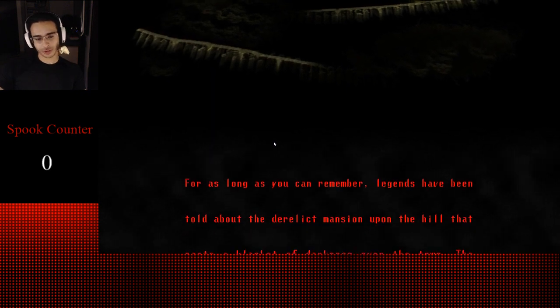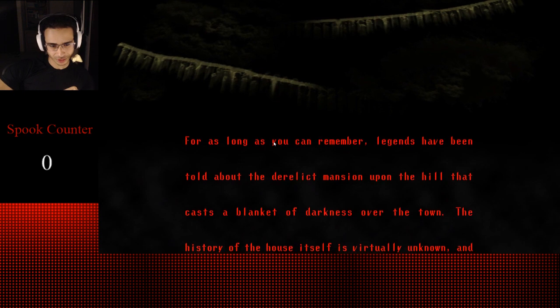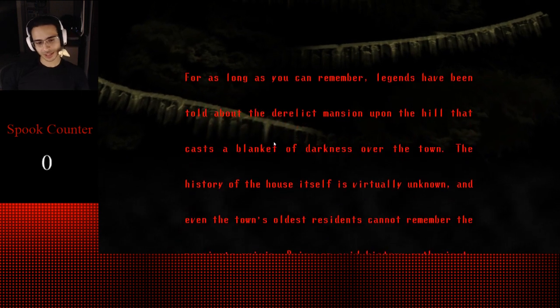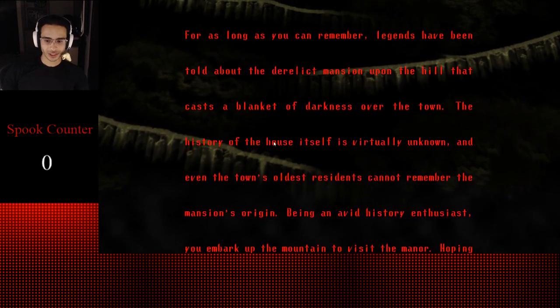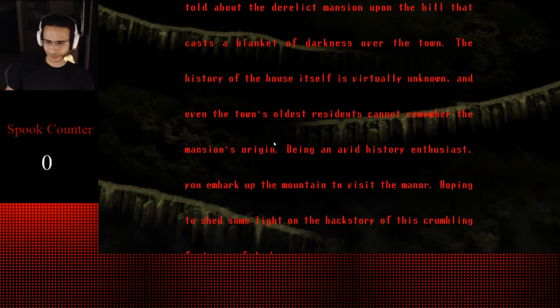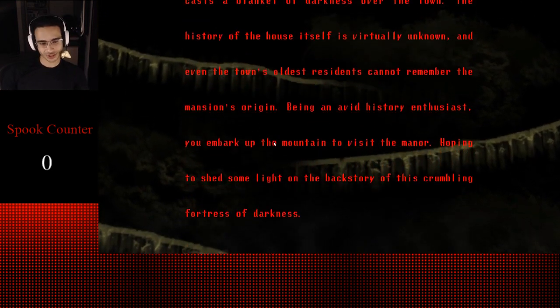For as long as you could remember, legends have been told of a derelict mansion upon the hill that cast a blanket of darkness over the town. The history of the house itself is virtually unknown, and even the town's oldest residents cannot remember the mansion's origin. Being an avid history enthusiast, you embark up the mountain to visit the manor, hoping to shed some light on the backstory of this crumbling fortress of darkness.